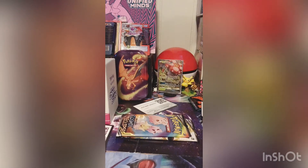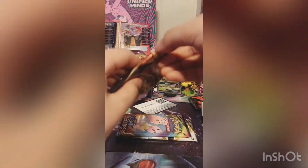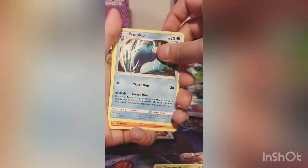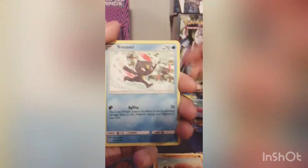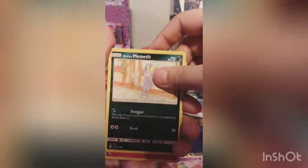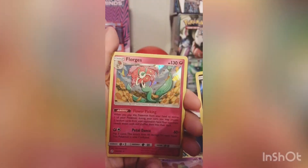Let's get into the Solgaleo and Lunala pack. Let's hope we get another GX — I kind of want a reverse holo or a reverse full art, that would be kind of cool. But you can't really complain because we got a GX. Herdier, Tangrowth, Gulpin, Trapinch, Sneasel, Spheal, Meowth, Routes, reverse holo Alolan Meowth, and a holo Furret!